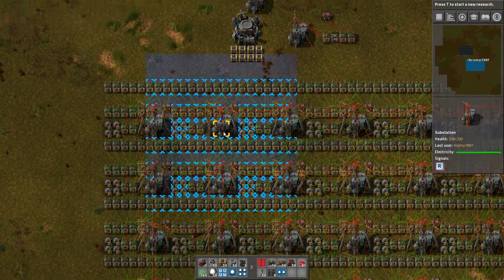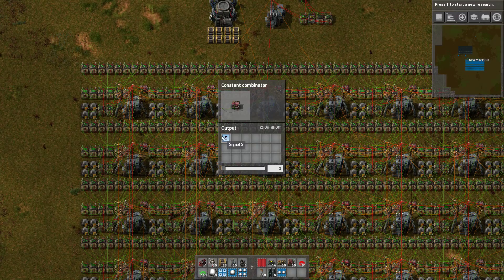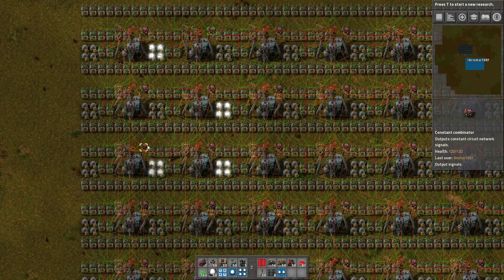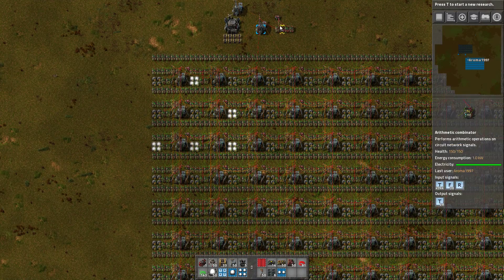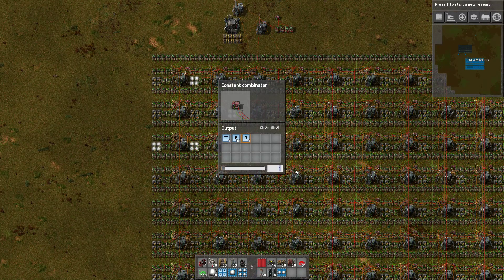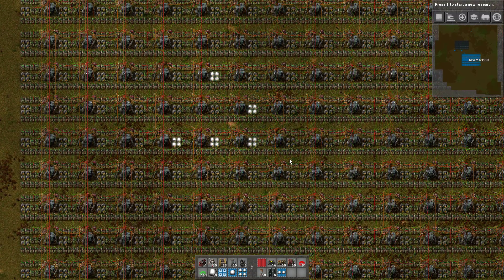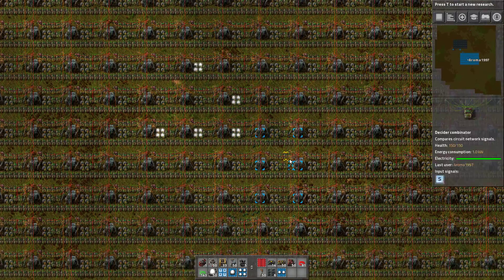If we place a shape like this — one here, one here, one here, one here, one here — this is called a glider. It will basically go to the bottom right. It will be in the same shape again after four iterations, but shifted one cell to the bottom left.